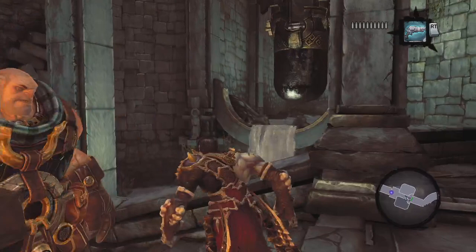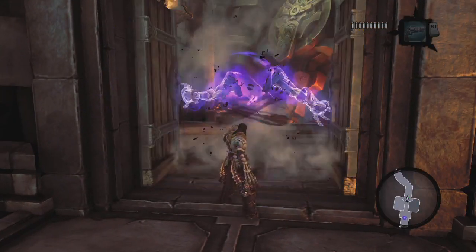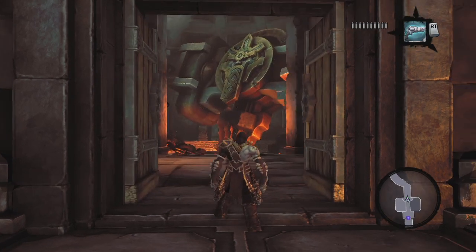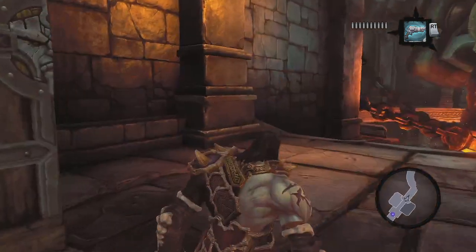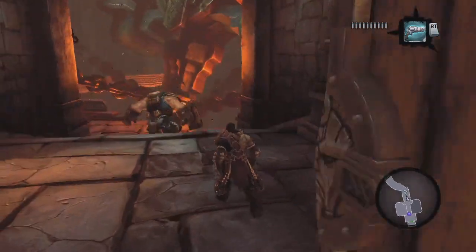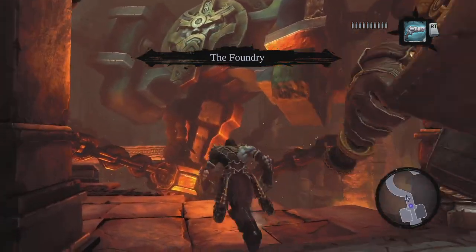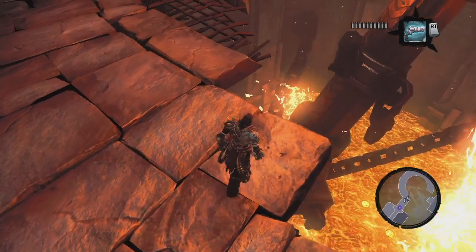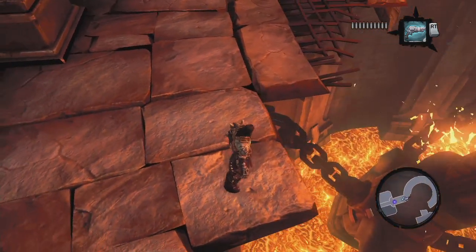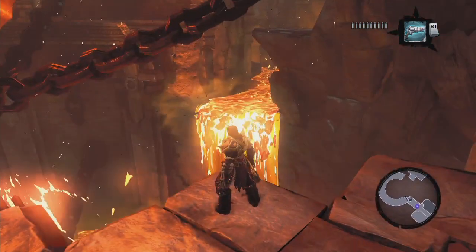I don't think there are any more crystals for us to shoot — I think we're good there. I just see this gigantic, what appears to be a hammer, and this is what freaked me out last time. I figured this has got to be something akin to fighting the Destroyer from the first game. This is a huge platform with a giant freaking hammer. If that's this thing's weapon, I don't want to know how large the Guardian is.